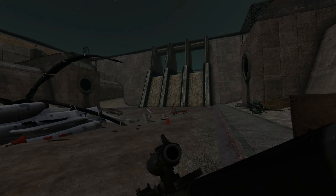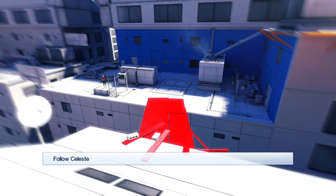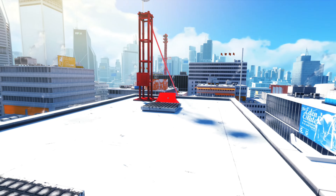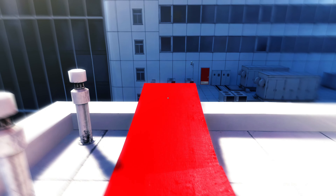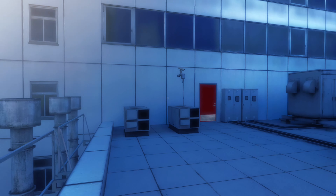Parkour in games isn't new — there have been plenty of other titles which have used parkour mechanics. DICE's Mirror's Edge is a great example of a game that does this very well. There are two main reasons why I think the parkour system is so good in Mirror's Edge. Firstly, it's very consistent — if there's a particular surface or obstacle that you can parkour in one part of the game, you know that for the rest of the game that fact will be respected and consistent. This builds player trust and predictability. The other reason is that the environments are designed with parkour in mind. Nothing feels out of place or artificially inserted, and everything is very seamless in terms of the player experience.